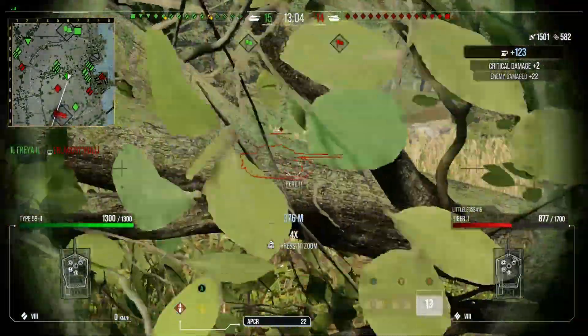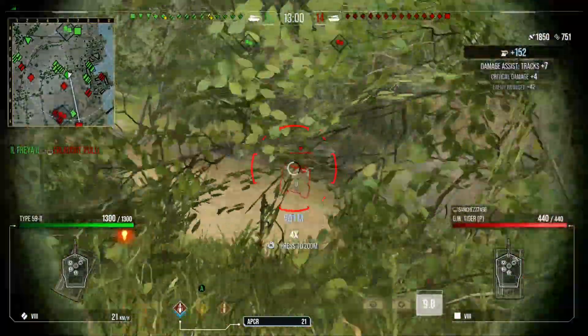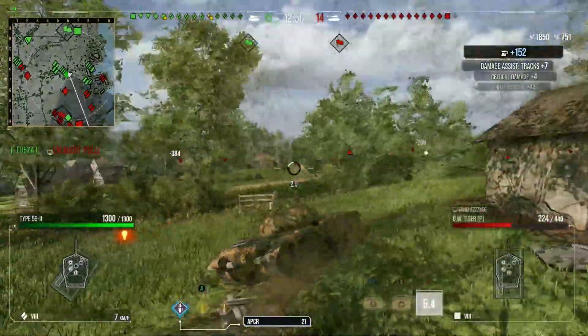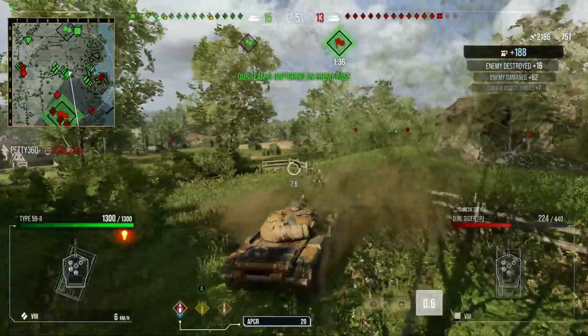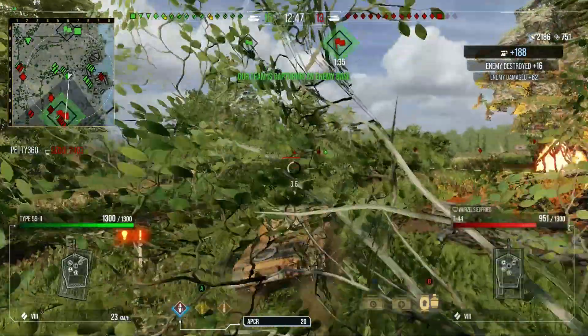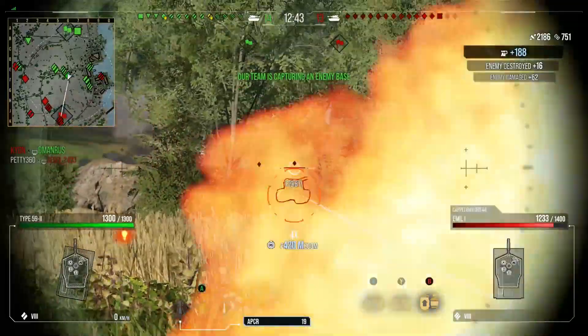So in this first game we're on Fisherman's Bay and, surprise surprise, look where we are — we're in the normal position we'd like to run to, which is F6. You can go there to get shots across everywhere, and if it's too risky you can run away and go to either flank because you're right in the middle of the map. And we're getting some nice shots downrange.